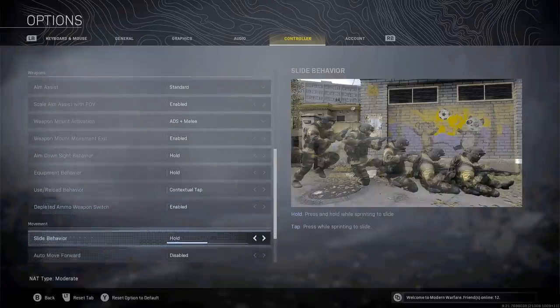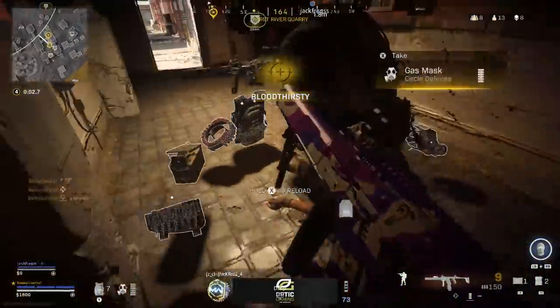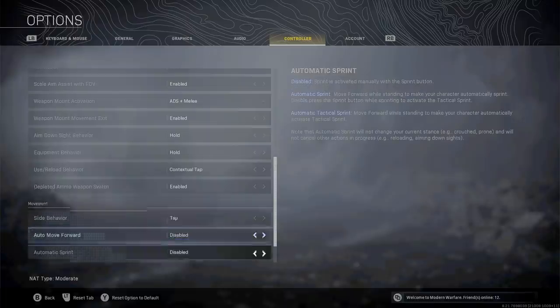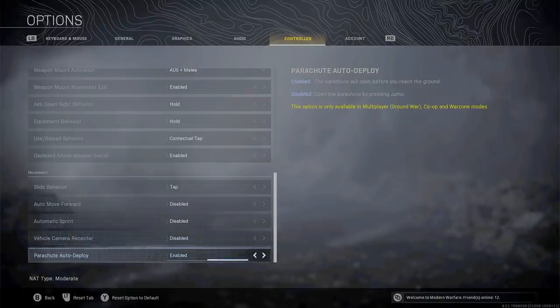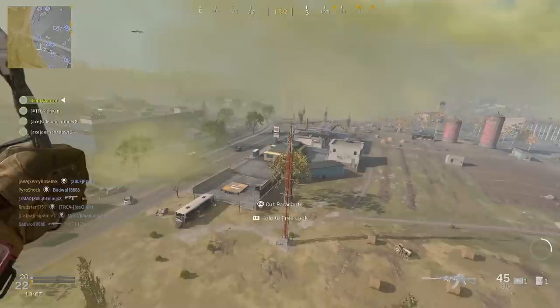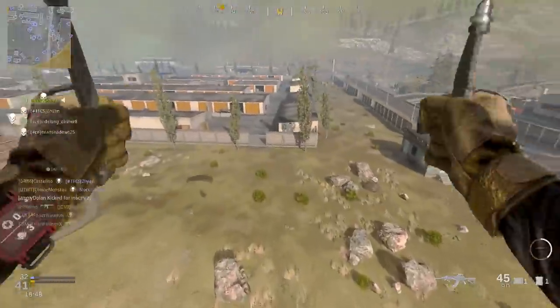Make sure your slide behavior is set to tap — this allows you to slide cancel, which resets your tactical sprint and makes you a harder target to hit at a distance. If you have it set to hold, you're giving yourself a delay in the action you want to take. Also make sure auto move forward, automatic sprint, and vehicle camera re-center are all disabled. Most importantly, parachute auto deploy needs to be disabled so you can get to the ground as fast as possible. You can survive a fall of 13 meters, so pull your chute at around 20 meters, cut it at 13 meters, and start looting straight away.